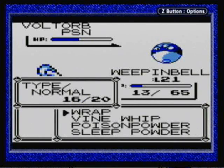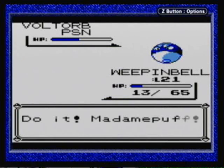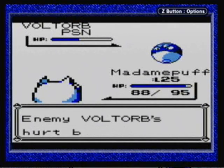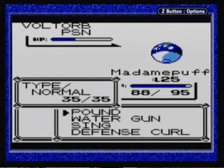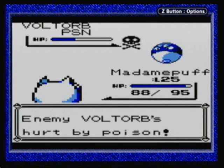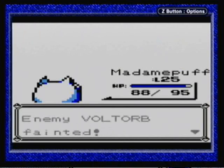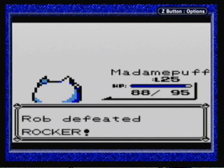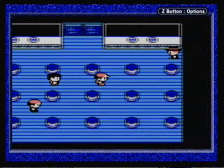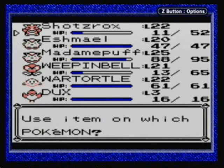I'm going to actually lose Weepinbell right here, so I'm going to switch out to something else. I'll go to Madam Puff. Madam Puff has high HP, so this should be pretty easy. I'll probably have to go back and get healed before I fight the Gym Leader anyway, so I can heal up the damage that Geodude lost and also the damage that Weepinbell lost, just in case I need Weepinbell. I think it's going to be a Geodude-only battle.